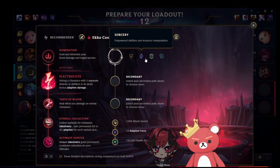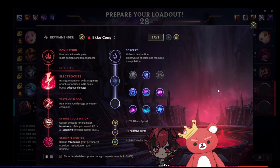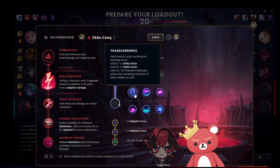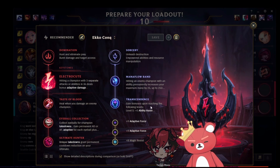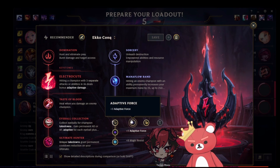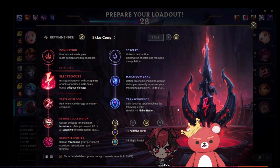For the secondary page, we have quite a few options. We're going to go Mana Flow Band — the little blue one. It's great because it gives us an additional mana pool, which allows us to wave clear infinitely. Transcendence gives us extra cooldowns so we can cycle through our abilities, which also allows us to cycle through fear faster. A lot of little synergies here. I prefer to run attack speed because it helps with wave clear, but against long-range matchups like Victor, Azir, and Lux, Adaptive Force 2x is actually fine — it depends on personal preference. If your goal is to farm consistently, I'd recommend having the attack speed, because it makes the windup animation a little bit shorter.